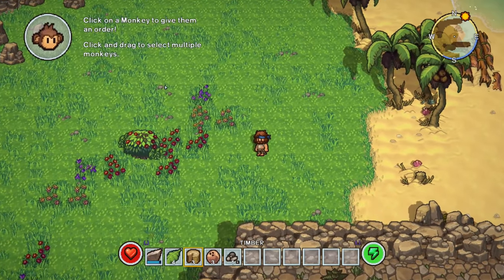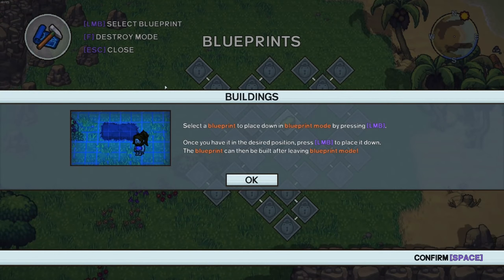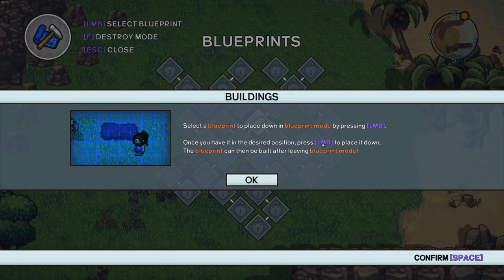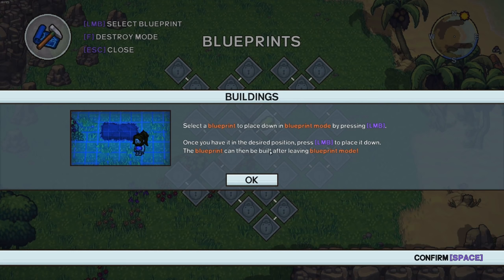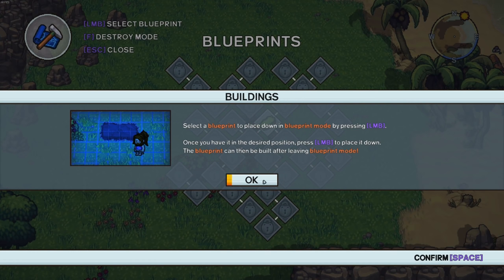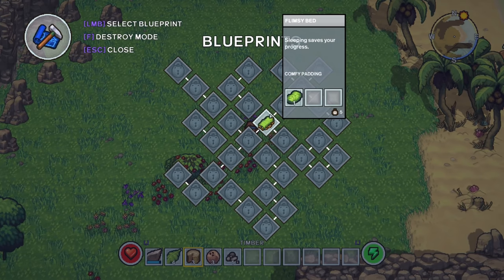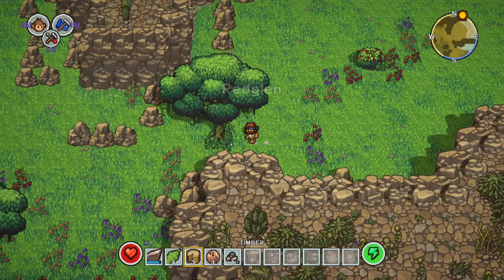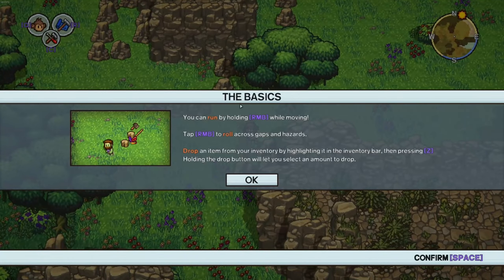What is Q? Click on a monkey to give them an order — okay so we don't have a monkey yet. R — what is that? Buildings. Select a blueprint to place down in blueprint mode by pressing left mouse button, once you have the desired position press that to place it down, the blueprint can be built after leaving blueprint mode. You can run by holding right mouse button while moving, tap to roll across gaps and hazards, and drop items from your inventory by highlighting and pressing Z.